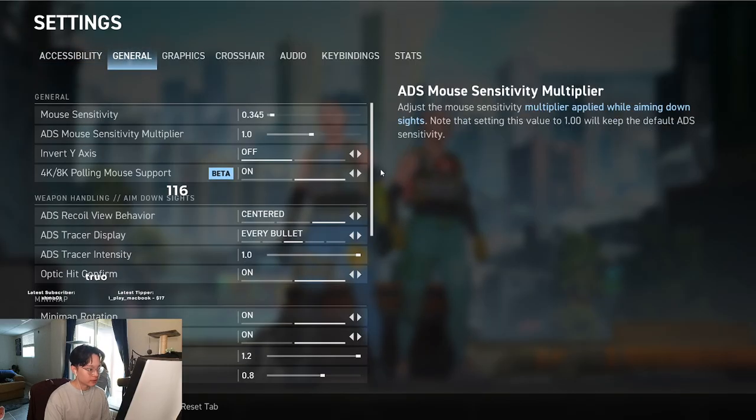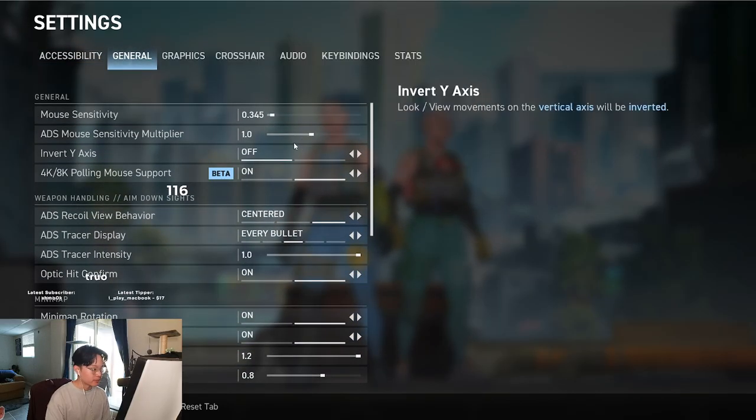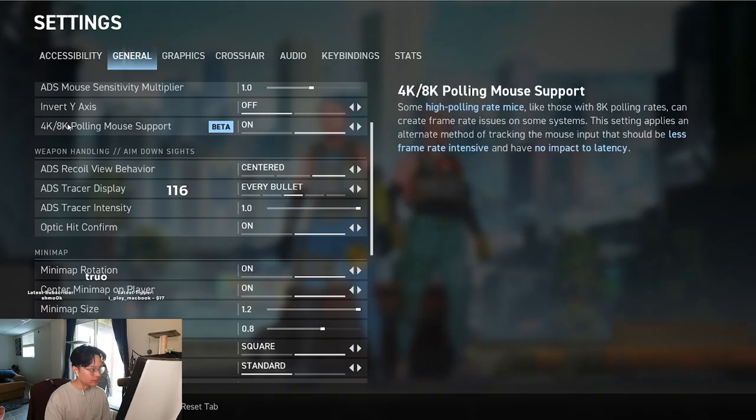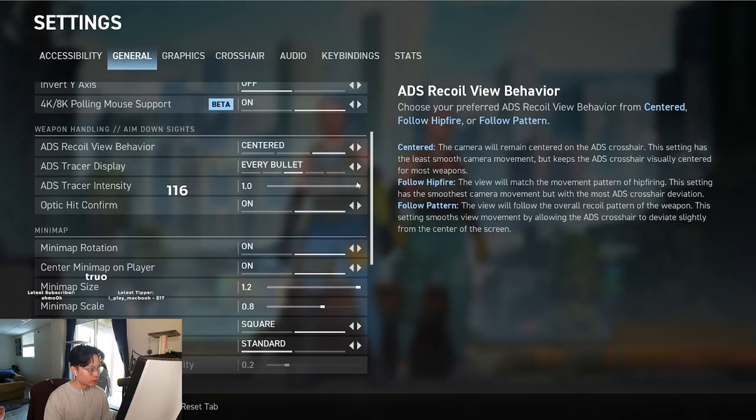Moving over to the general tab, currently my sensitivity is 0.345 at 800 DPI. My ADS multiplier is 1. I leave this on by default — I have no idea what it does. Recall view behavior is centered.